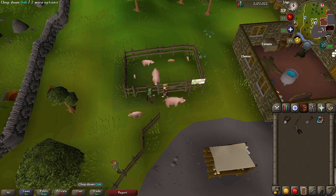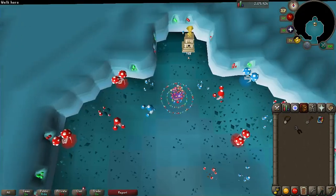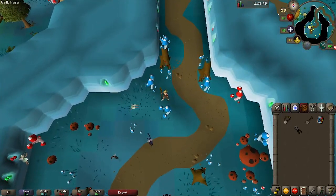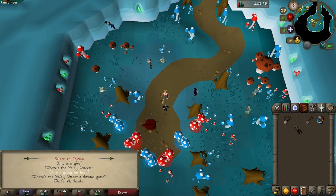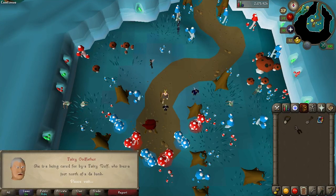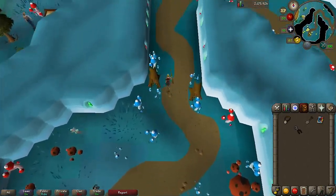The fairy city is found in the shed you may remember from Lost City. Make sure you've got your Dramen Staff, equip it, and click on the door to be transported to Zanaris. Head south into the chamber with the Slayer Master icon. Normally the Fairy Queen is found around here, but she's missing, so we need to talk to the Fairy Godfather. Ask where the Fairy Queen is — she sought out a creature called a Tanglefoot, which hurt the queen and now she's in a magic sleep.